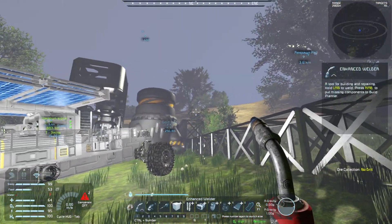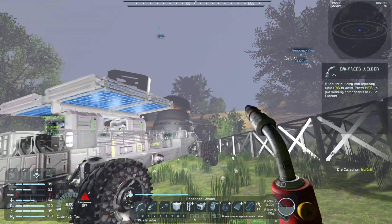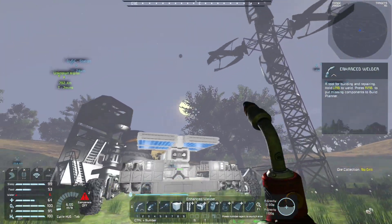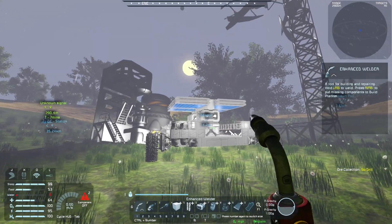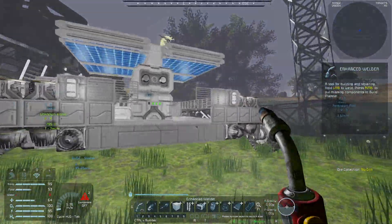You're going to want to check those stats before you build up your entire facility, because sometimes you're off by a pixel or two and for some reason the game just doesn't see it where it's supposed to. So we need to add one more tower of wind turbines - they're going to go right next to it. I'm going to get that added and get everything welded up, and we'll be right back.